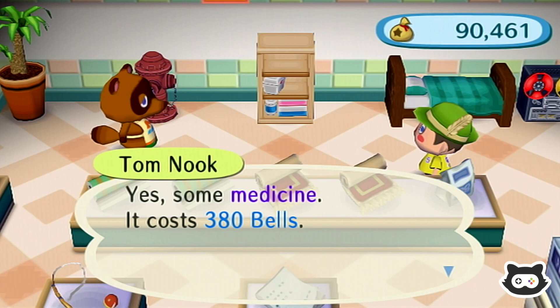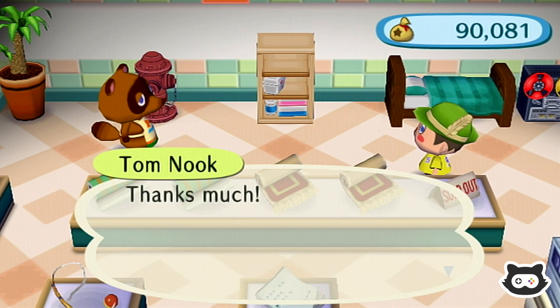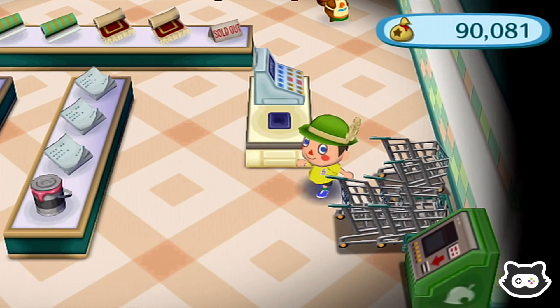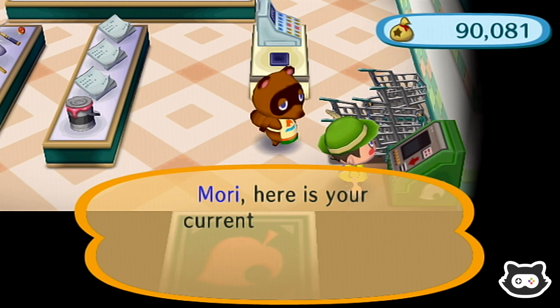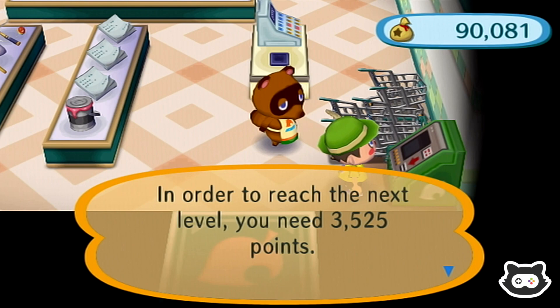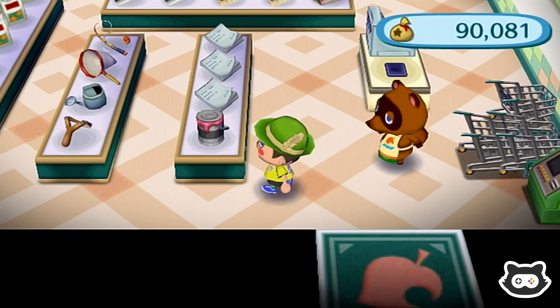Still no silver rod. Here we go - medicine costs 380 bells, quite a bargain, I'll take it. Wait, have we gone up a level? Welcome to Nook Points tracking system, silver member. Our total points are 6,475 - current membership silver. We're still in 3,000 points. We'll be back Nook because we need to buy flowers, but we've got too much stuff in our pockets. We'll probably end up selling some fossils and gyroids anyway.